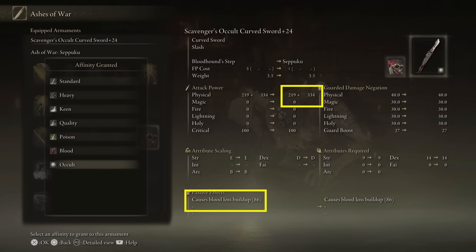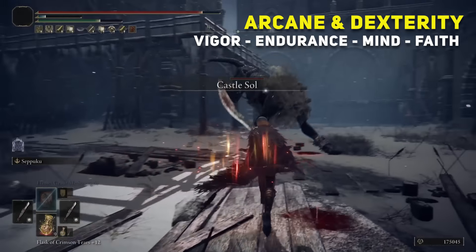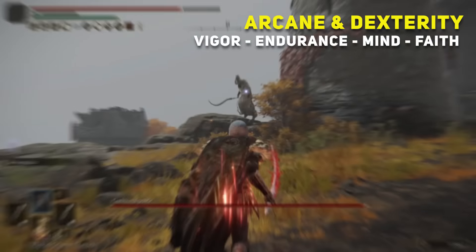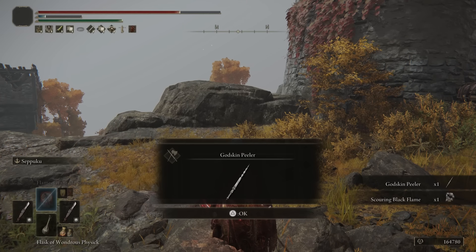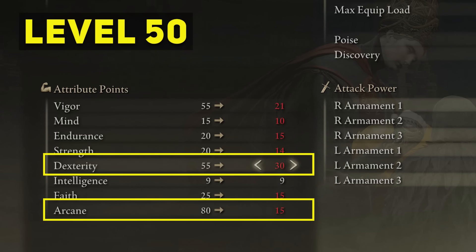Also, maintaining a good bloodlust buildup to bleed faster on both swords. Our secondary attributes are vigor, endurance, mind, and lastly, when you get to more than level 150, spend points on faith to be able to cast Golden Vow. For level 50, the only thing you need is to start adding the points so that when you reach level 100, you will get the majority of the items for the build — the swords, the whetblade to infuse the Occult Affinity, and the armor. The majority of the items you are going to get past mid-game. In the meantime, add more into dexterity first, but keep adding points in arcane.